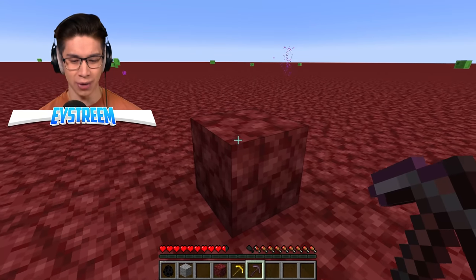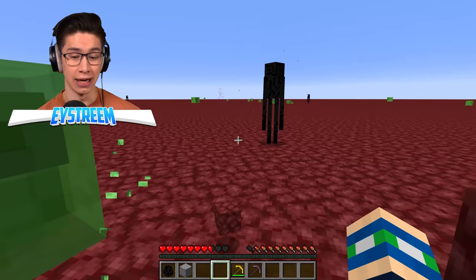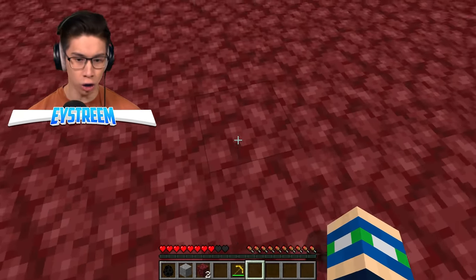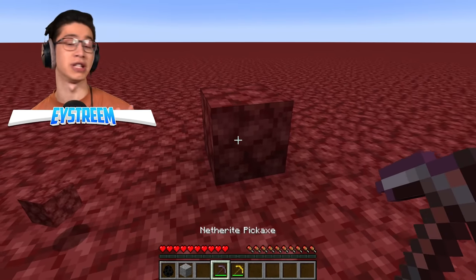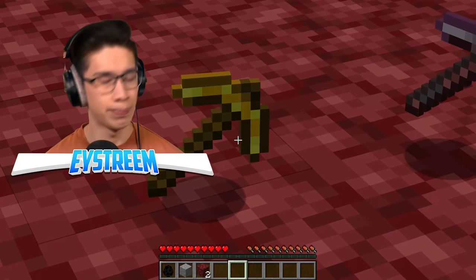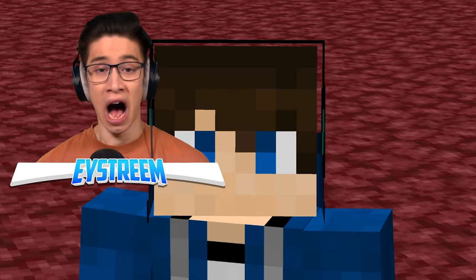Switching to survival — bang, the gold pickaxe was almost instant. The gold pickaxe is so fast I can't even see the digging animation, but there's that split second of waiting with the netherrack pickaxe. Pickaxes made out of literal butter are better than netherrack — if that isn't illegal, I don't know what is.